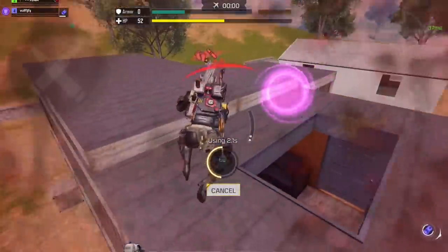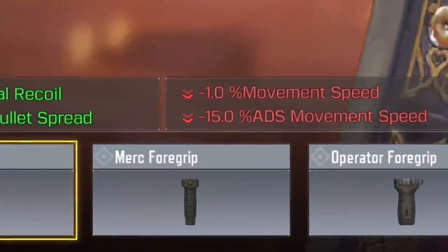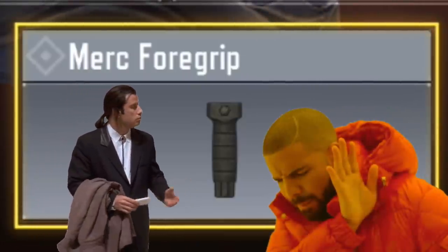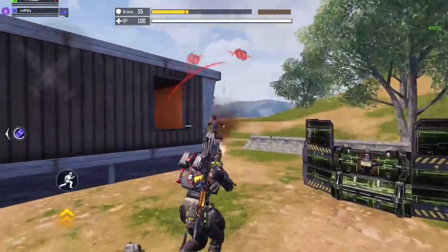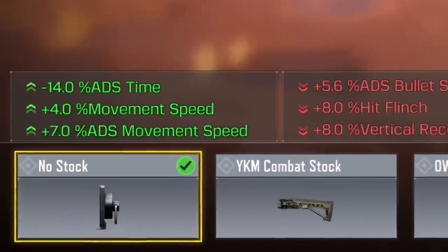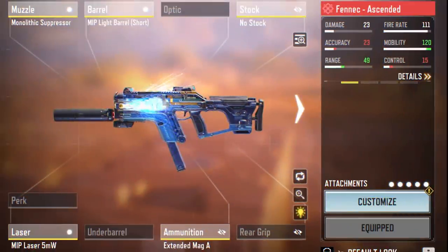Make sure you have both attachments if you want the extra damage to work within 15 meters. Another thing worth mentioning is that I didn't use the Merc Foregrip which gives extra hipfire accuracy, and the reason for that is because the RAS hipfire is just too good to the point where you don't even need it. The MIP laser is more than enough, and instead I went for the no stock to get the bonus movement speed, because we lost 3 from using the Marksman and 1 from the extended mag — that's a total of minus 4 movement speed, and the no stock perfectly compensates for that loss.